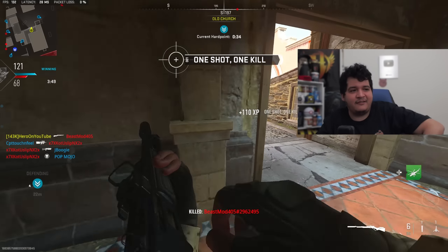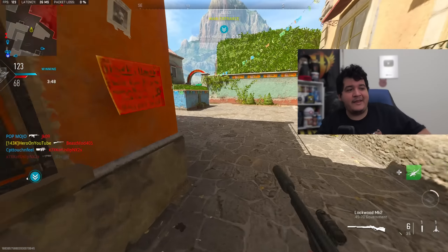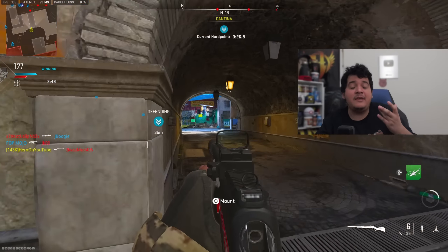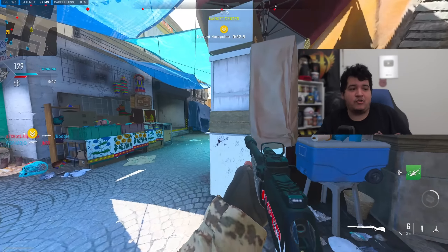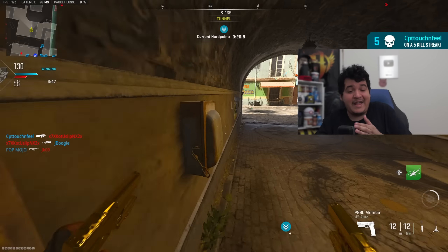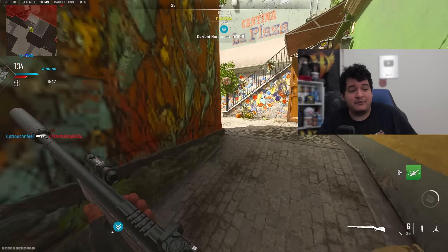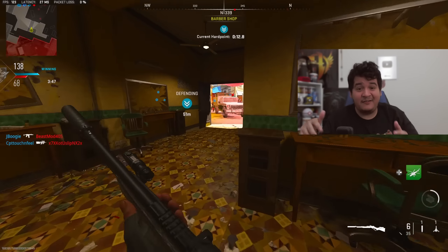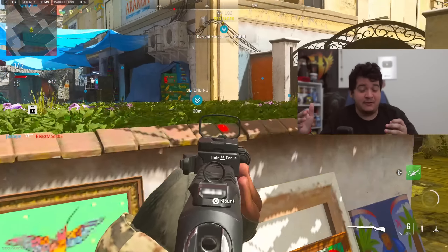Next up, we got the Dual Kodachis melee weapon in Sector B13, and it's free. These are dual-wielded swords. You can move around the map with them, but there's a slightly slower strafe and sprint speed. They have a longer range than the regular knife, but they're a bit slower to run around with. It's up to you whether you want the swords for more action and range, or if you prefer the standard knife.